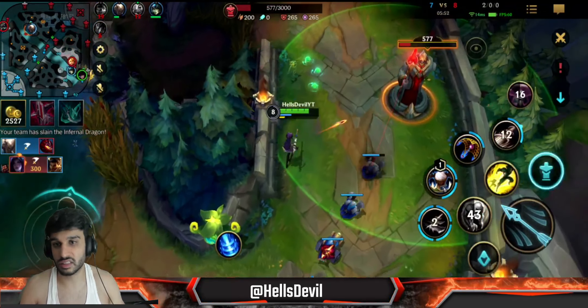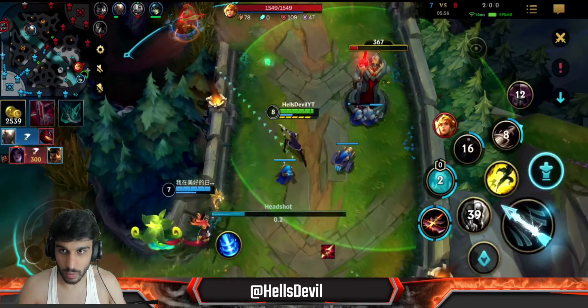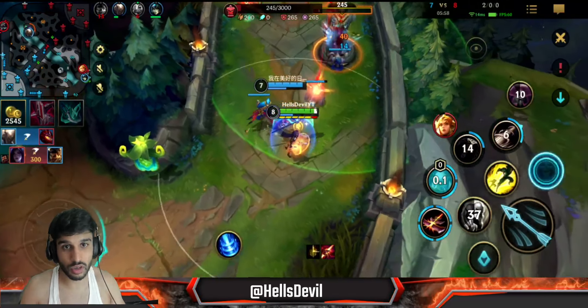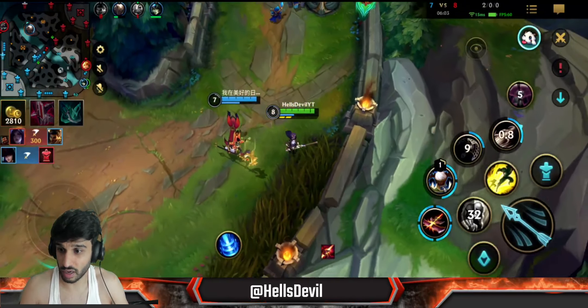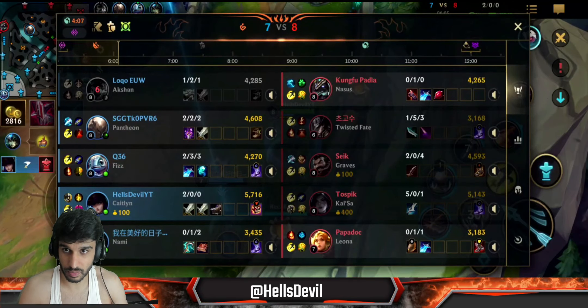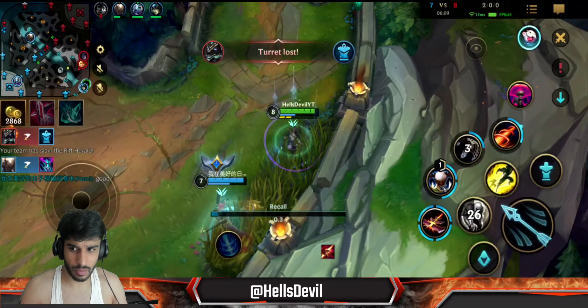These are all sort of advanced things you need to do well when you play Caitlyn - you need to do them well, because this is what brings your Caitlyn to the next level. Right here, using my range to avoid the Leona and simply taking a turret for free. Very nice and easy.